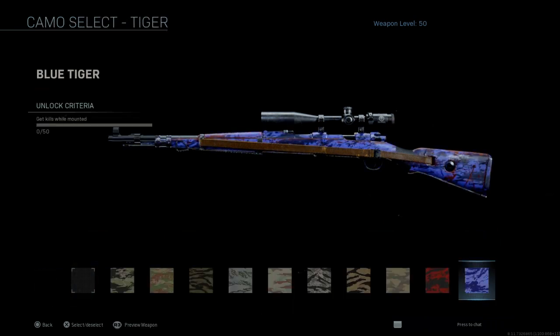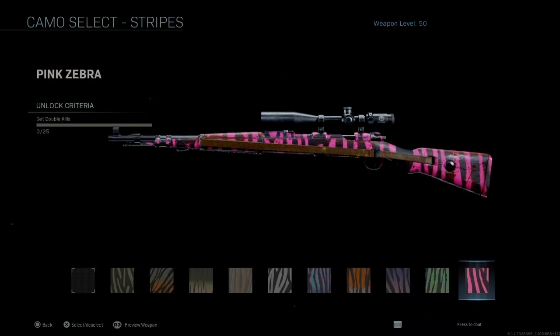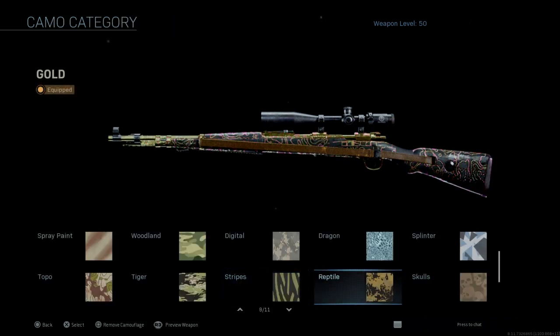For Tiger — mounted kills — just like crouching, go into Domination and stay by the capture point mounted to a wall. Just make sure you stay mounted throughout. For Stripe — double kills — it's really easy to get double kills with this gun. It's almost like a shotgun-sniper hybrid with the high damage: one, two, and they're dead.